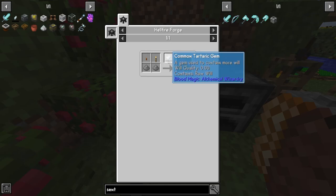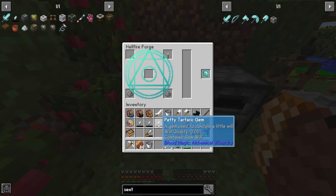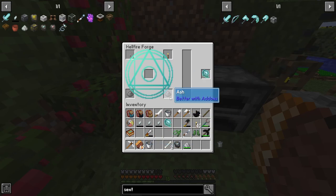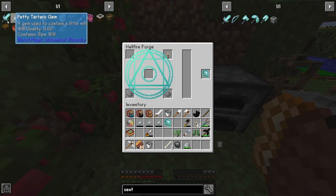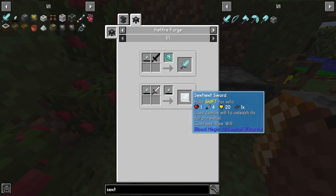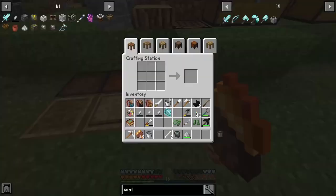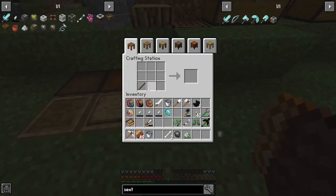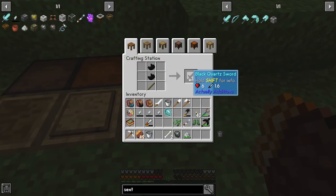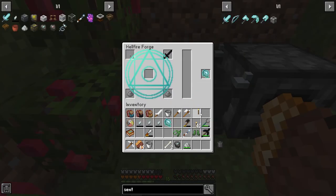Not going to work — minimum 200 will is needed. We need the sentient sword. And to make it, we need a black quartz or an iron sword, but we're going to use a black quartz sword.